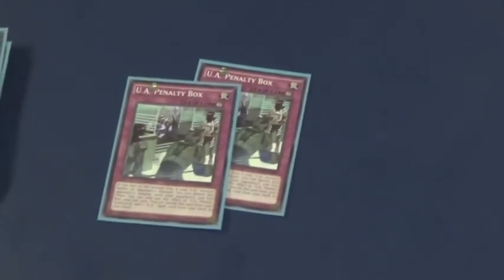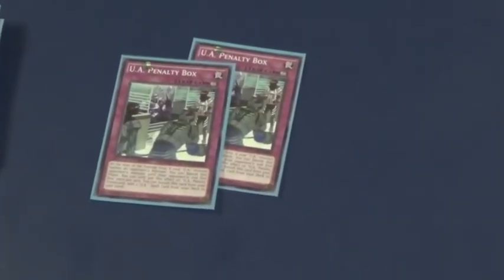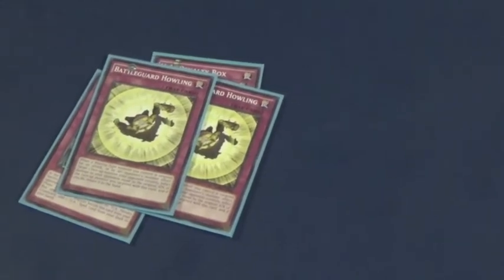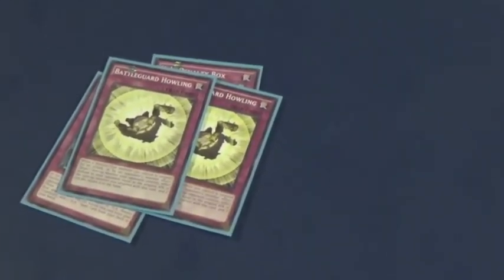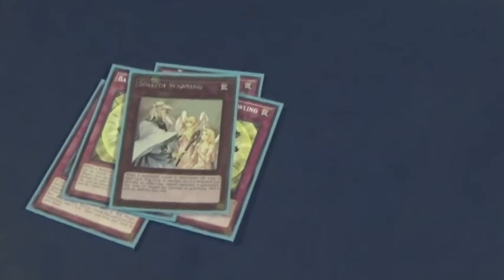Onto our Traps. I run two UA Penalty Box. If your opponent's monster attacks one of your UA monsters, or one of your UA monsters attacks one of your opponent's monsters, you can choose to banish your opponent's monster and your monster for two turns, but then they come back. And if this card is in the graveyard, you can banish it to add one UA spell or trap card from your deck to your hand. I play two Battle Guard Howling — it negates an attack, returns the monster that attacked to hand, and your opponent takes life points equal to that monster's original attack. Then one Solomon's Warning. That's it for my monsters.